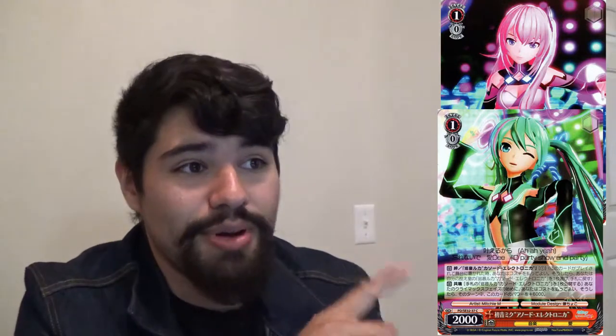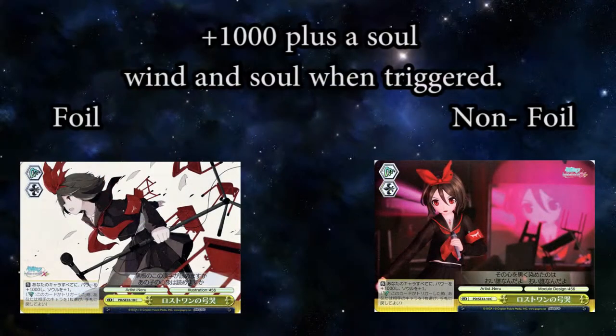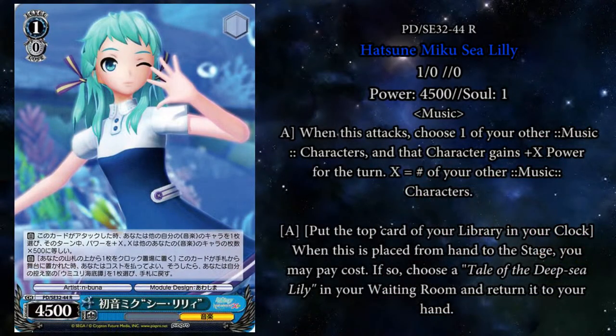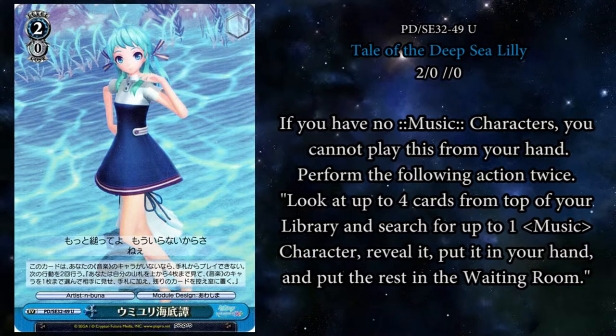I'm going to start with the level ones, because it's kind of lacking in that area. You don't need to run reds at all in this deck because you don't need to fulfill the color requirement for the level 2 Meiko — so there are going to be no red cards. I do really like Kagamine Rin Astray — on play it gets a boost for the turn, and the climax combo lets you salvage a character and reveal the top 2 cards. The climax is 1,000 plus a soul, and a wind and a soul when you trigger it. For blue, using Sea Lily would be cool — it boosts another card when it attacks, which can help a 1-0 Miku get over a couple things. Then you could clock the top card of your deck and salvage a Tale of the Deep Sea Lily.